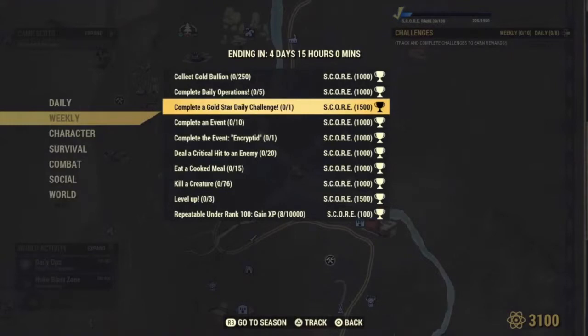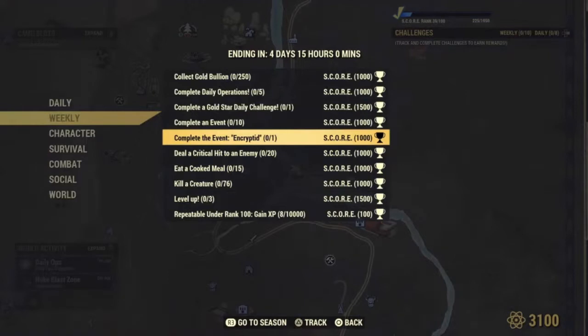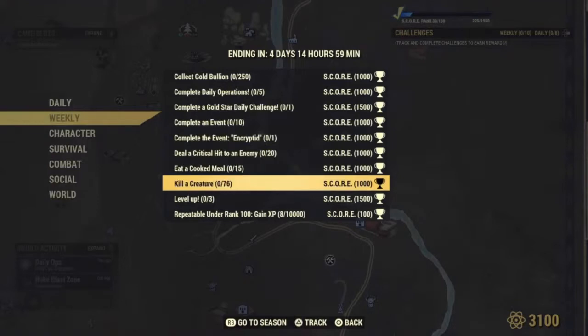Here are a couple of helpful hints. Daily operations and events are always part of both the weekly and the daily challenges. So when you come in to do the daily, if you don't have a lot of time, focus on challenges that will also help you in the weekly — do the event and do a daily operation so you score for the daily and work towards your weekly. Level up is another challenge that's usually always there. At the very bottom, you'll notice a repeatable under-ranked 100-point gain — once you earn those experience points, you score 100 points towards the scoreboard, and that one never goes away. Even if you complete all the daily and weekly challenges, that repeatable will always be there so you can continue to earn score.